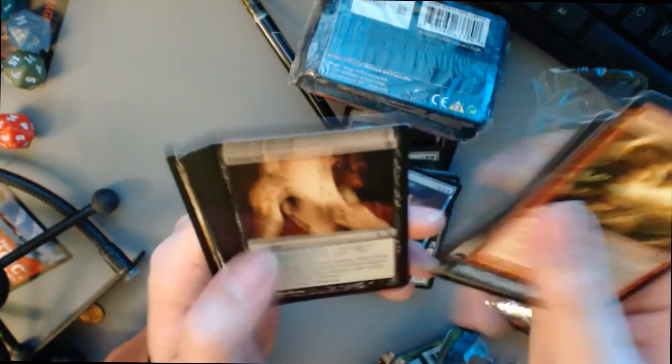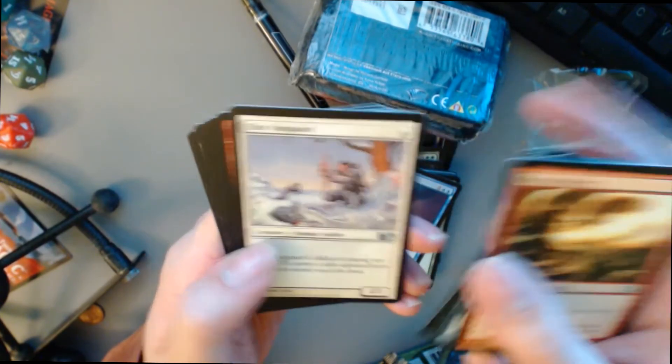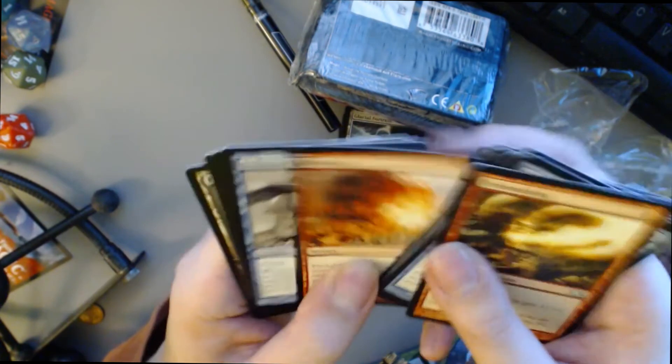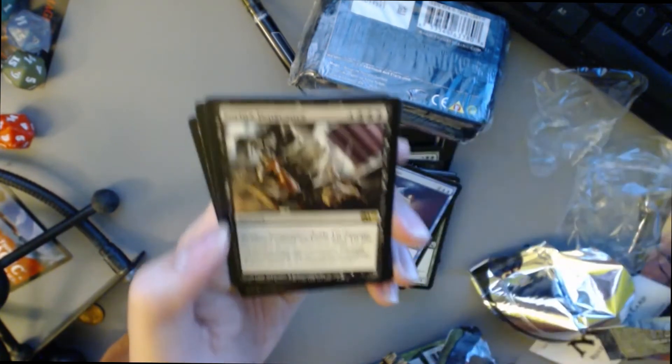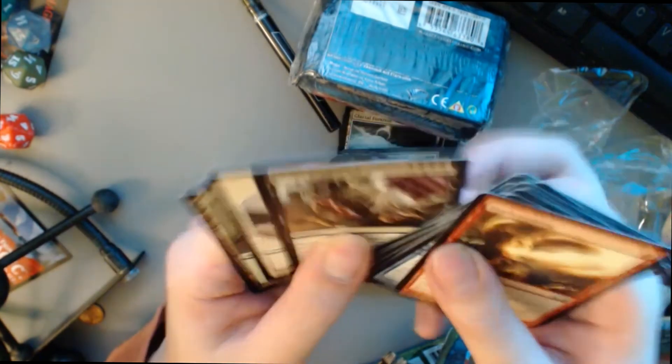All right, next pack. We got Fire Breathing, Mana Leak — another one, awesome — Fog, Brink of Disaster, Elite Vanguard, Fireball, Belltower Sphinx. And our rare is Sorin's Vengeance — deals 10 damage to target player and you gain 10 life. That's pretty crazy. And we got a Flyer token.